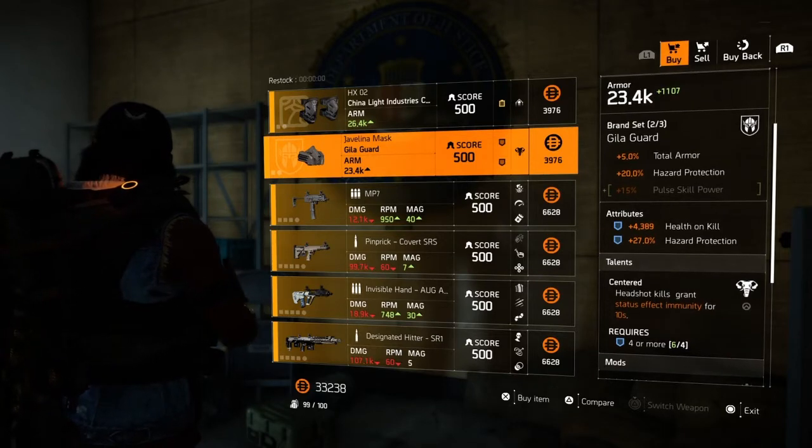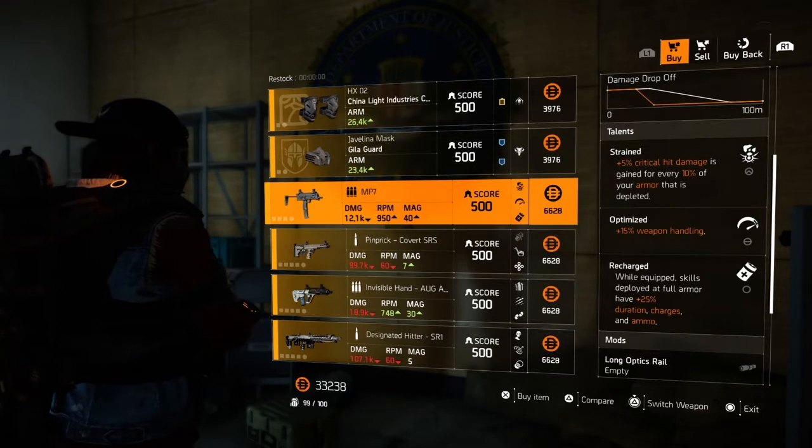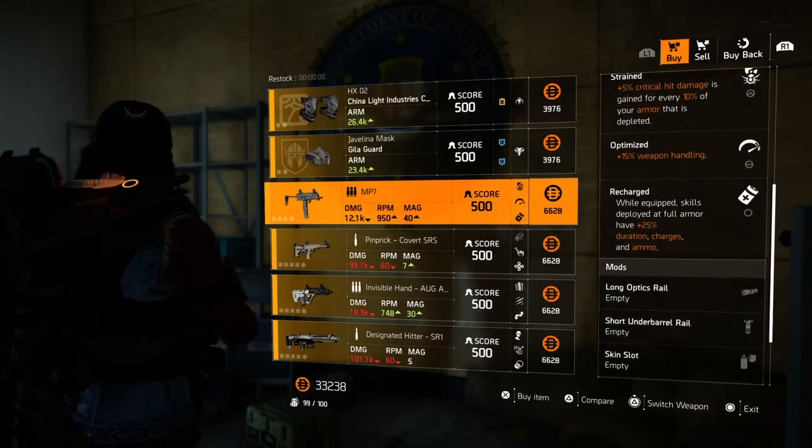We also have the Javelin Gilly Guard mask with these lovely talents that you see right here. We have an MP7 if you're looking for it — here is one for you at gear score 500.